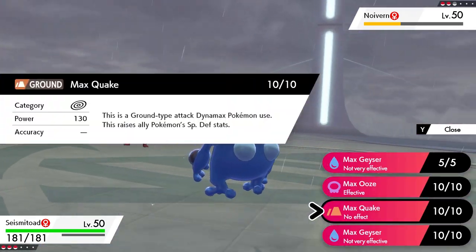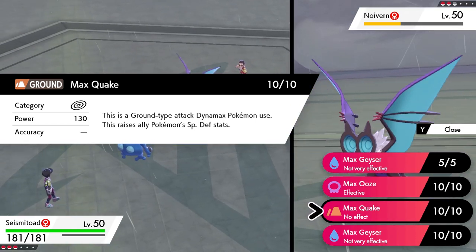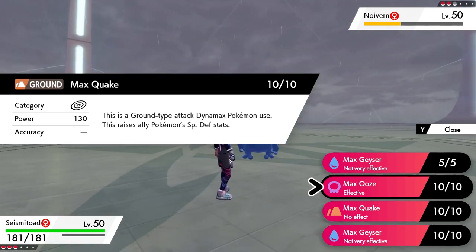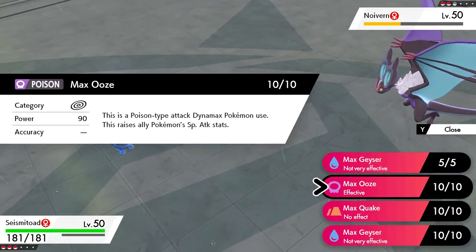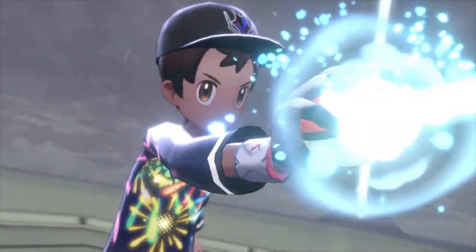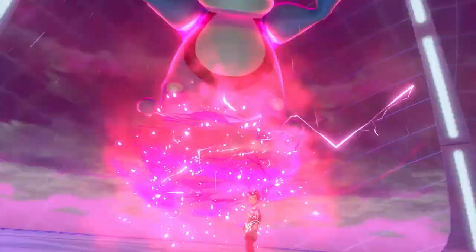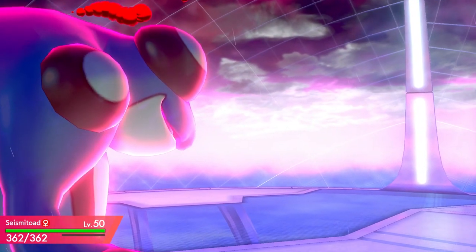A couple of other important things: Max Quake raises your special defense, so if you're up against an opposing special attacker, this can really help boost your special defense and continue to take hits with your Dynamaxed Pokemon. Max Ooze is great on Seismitoad because it boosts your special attack, and since Seismitoad is a special attacker, you get to keep boosting that stat. I'm going to go for Max Ooze here — I want to get a sweep going, and using Max Ooze will really facilitate that.